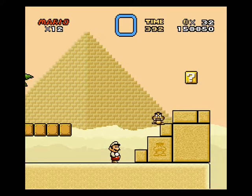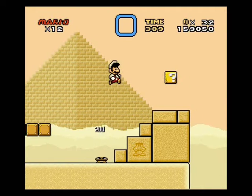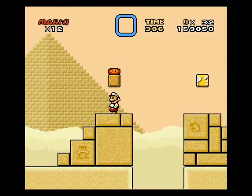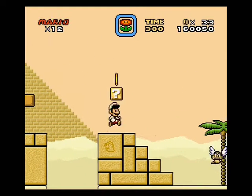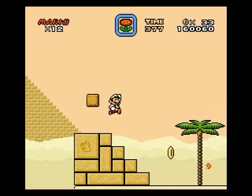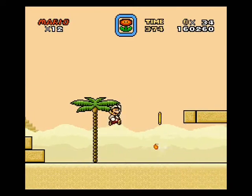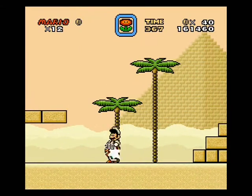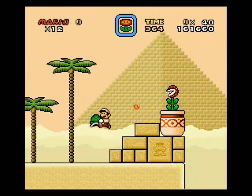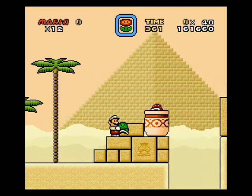Oh, look at that Goomba. Hey, look here — your friend has been imprinted onto that stone there. Spooky. Sure feels like a desert. And this is only World 2 so far, so I don't know when the difficulty is going to ramp up yet.